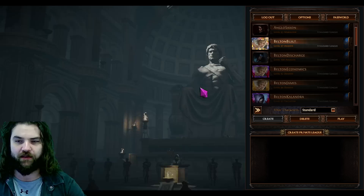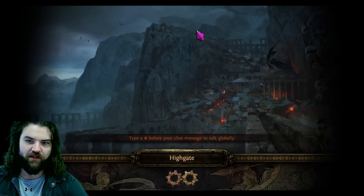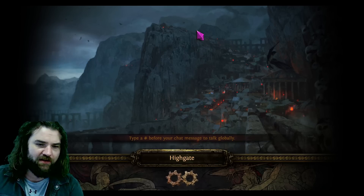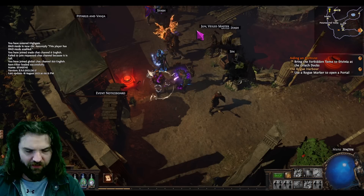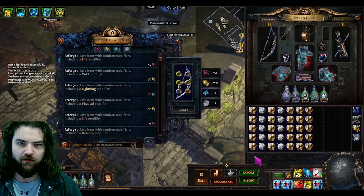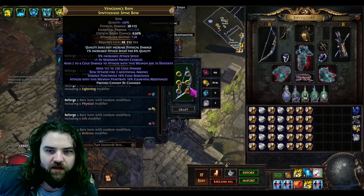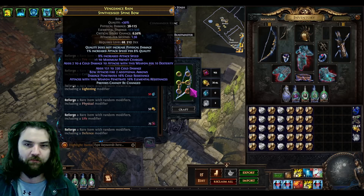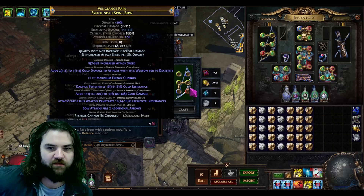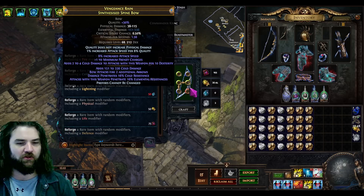There are lots of different ways you can figure that out and put it into application. I want to keep this video relatively short — around 20 minutes — so we're going back to league now. We can do the final stage of a mirror craft here. What we've got is a dex-stacking synthesis spine bow I've spent quite a bit on. It's got T1 attack speed implicit, plus one frenzy charge, 2-to-4 cold damage per 10 dex on a spine bow base. I put essence-tier 16 cold res, 16 elemental res, T1 cold damage, and I've also hit the plus two arrows suffix.